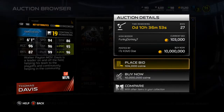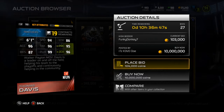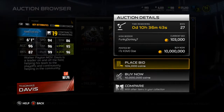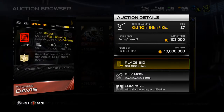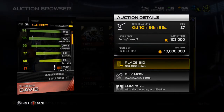Thomas Davis is 6'1" with 94 speed, 86 strength, 96 acceleration, 96 tackle, 95 play recognition, 87 block shed, 99 pursuit, and 96 zone coverage. Pretty nice card — gives plus 8 to zone and man coverage styles.